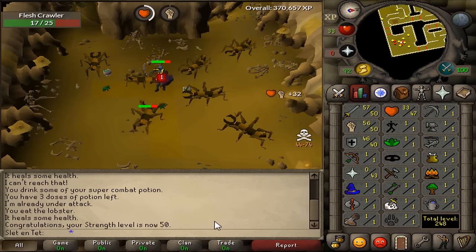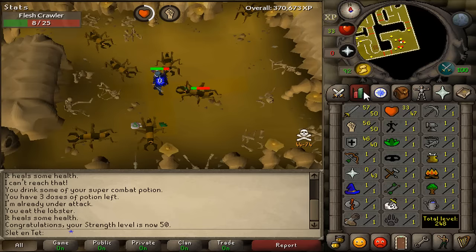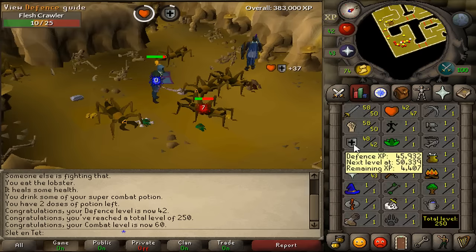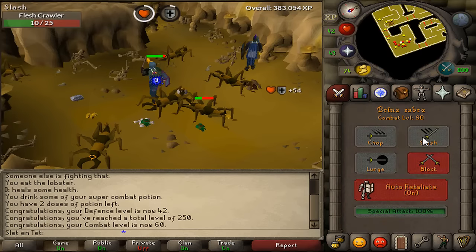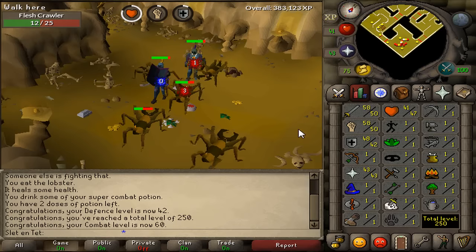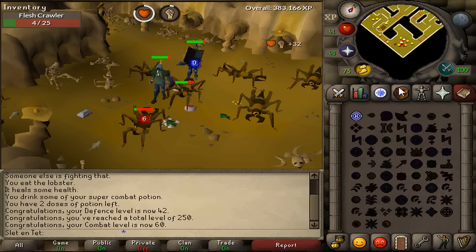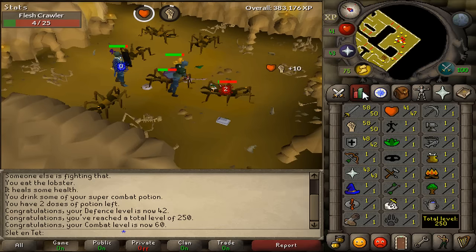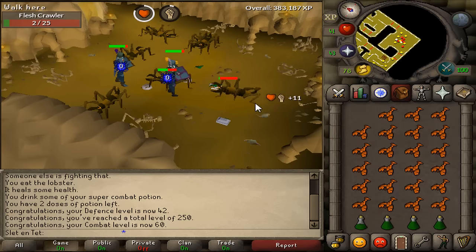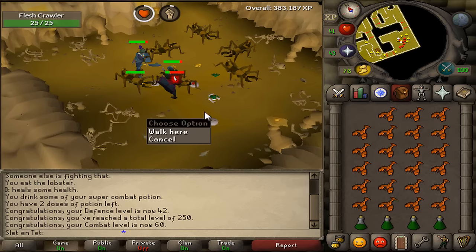50 strength is in the books. I can actually wear a G-Maul now, so that's pretty exciting. Boom — 42 defense! I can now wear Void, but I don't think I'm gonna get Void anytime soon because I'd like to DHPK first, and Void takes a long long time to get. 60 combat as well, not too bad. I think I'll actually stop training for a bit and start doing some quests — maybe Barrows Gloves or D-Scim.